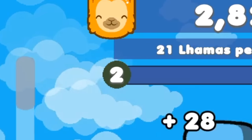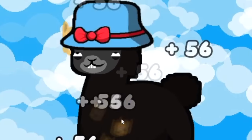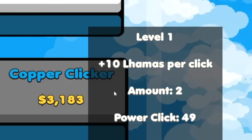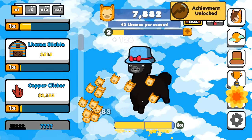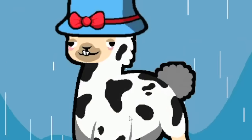My llama clicking leveled up, so I get up to 56 llamas per click now whenever I just mash my mouse. It's just pouring in. I'm able to buy this copper clicker now to give me 10 llamas per click. Something tells me things are about to ramp up at a stupid rate. My llama's evolving again — it's a cow llama? A spotted llama? Are cows and llamas allowed to be each other?